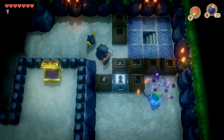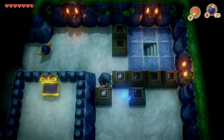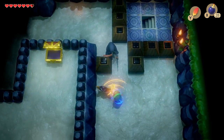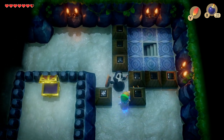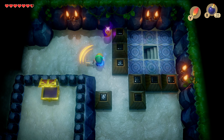Here we're going to take some damage because the Stolfos and that bomb thing will bounce around and block our only way of getting through. Deflect its sword attack, give it a slash, and we're going to head into the next room.